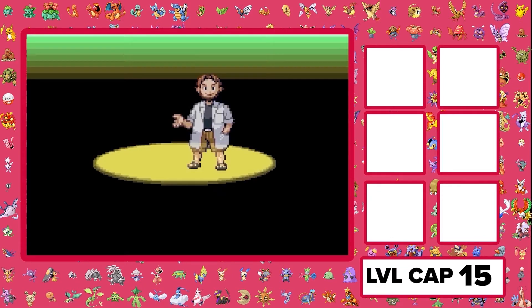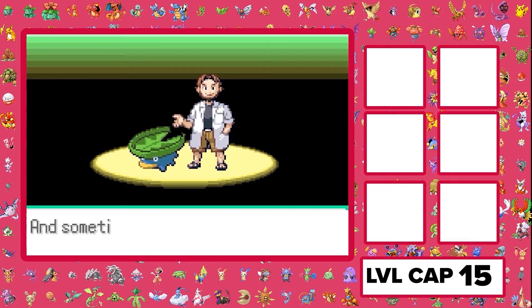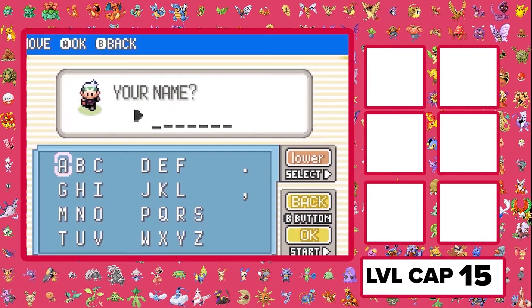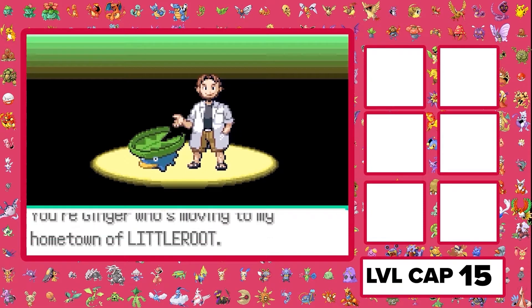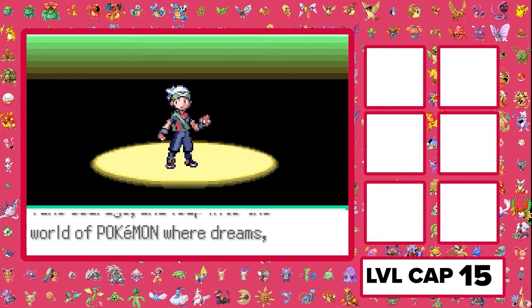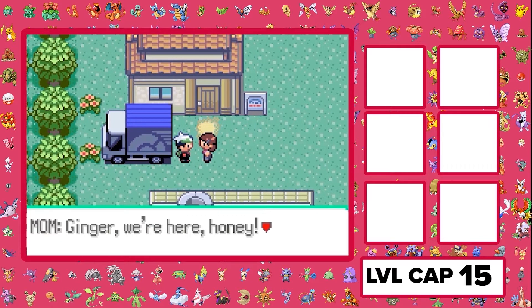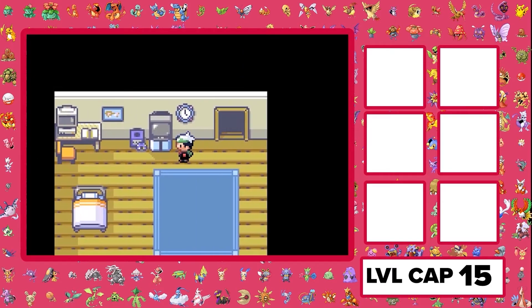It's Pokemon Emerald. Professor Birch is just telling us the gist — you know how every Pokemon game starts. Are you a boy or girl? Boy. What's your name? Ginger. Pretty simple, keeping it real quick. We load up and we're finally in Little Root Town, and we have to go through the whole annoying beginning process. I got this part sped up.